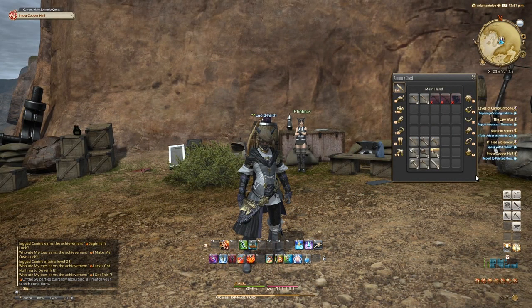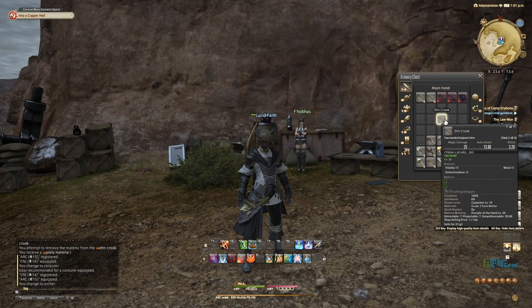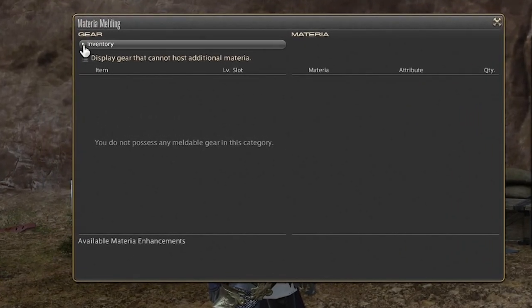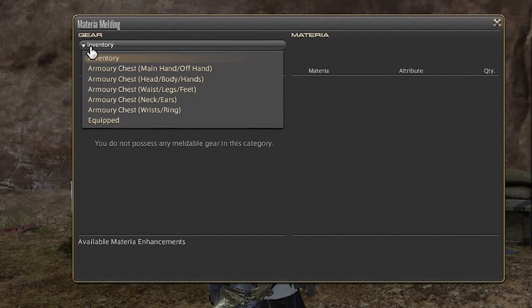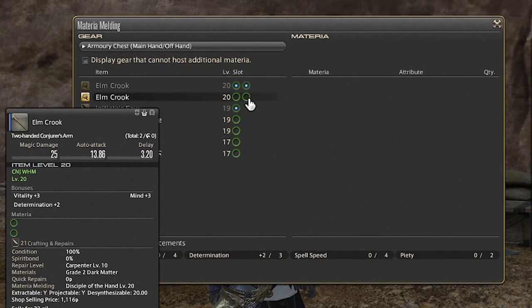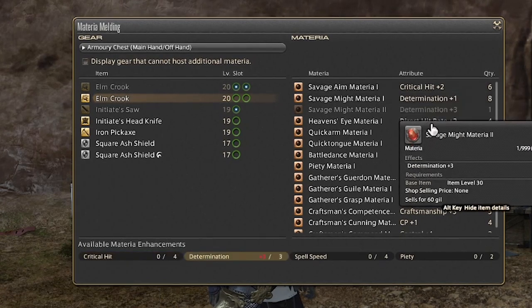Now that you have the skills and the Materia, let's put a Materia into an item. Not all items can have Materias — there are actually slots. Take a look at this Elm Crook: about halfway down under Materia, there are two open circles, which are your Materia slots, kind of like gems in other games. To start the Materia Melding process, click on the Materia Melding action. This opens up a window. On the top left you'll see gear — it defaults to inventory. Change it to armory chest, main hand slash off hand. Here we can see our Elm Crook with the two open slots. Click that, and it opens up all of the different Materias currently in our inventory.